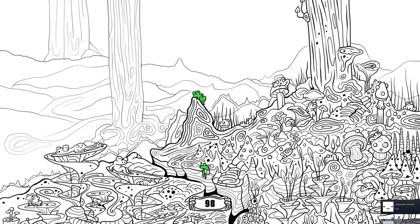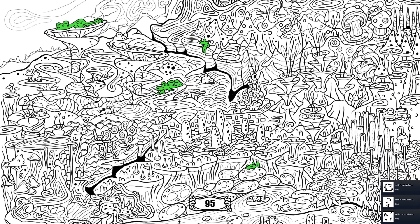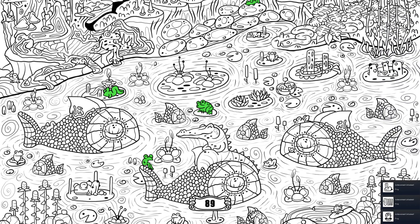100 Hidden Frogs is kind of a bonus one — it's the simplest game on the list by far. You find frogs in a picture and click them. Any processor, integrated graphics — this is by far the easiest game to run on this list.